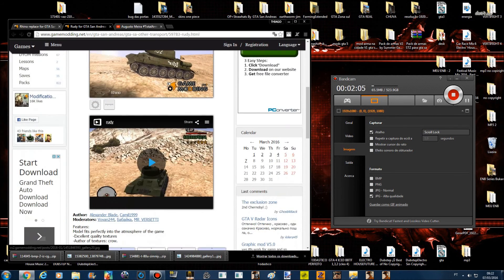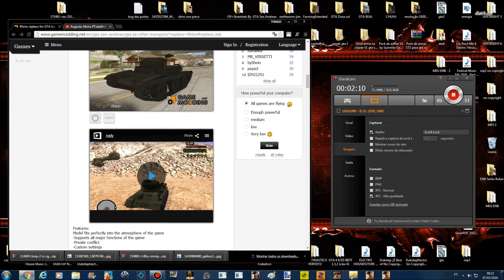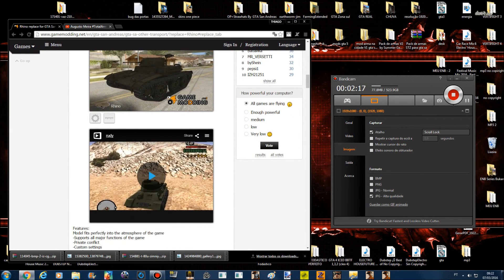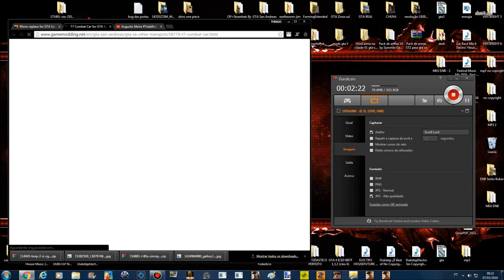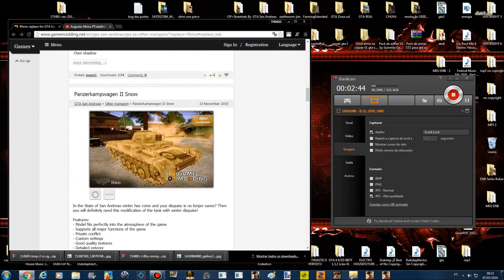Esse aqui eu já testei — foi um dos primeiros, o recente. Os outros que são tudo lançamento, esses daqui são os mais recentes da data desse vídeo. Esse daqui eu não testei — tem que abrir a página e ver se tá informando alguma coisa. Modelos, Conflito, Gold — detalhes. Opa! Aqui tá escrito Cleo 4, mod requerido, Cleo Library 4. Então provavelmente isso daqui deve ser funcional. Vamos ver até o vídeo.